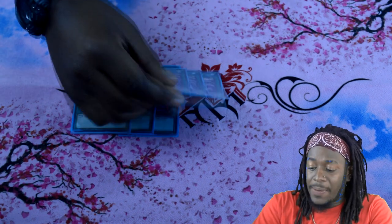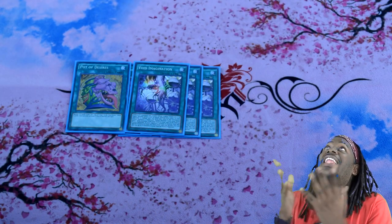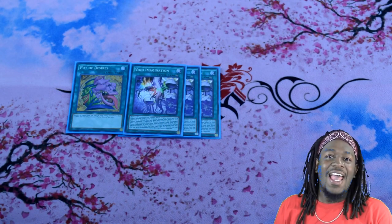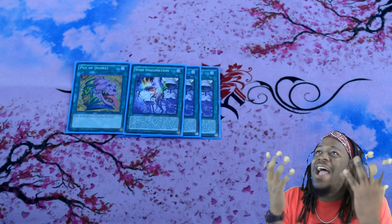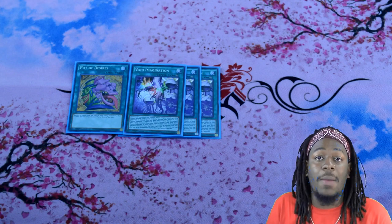Next is three copies of Void Imagination. This card allows you to Fusion Summon Infernoid Tiara, a really good card for this deck because Tiara is extremely powerful. A card that can search Void Imagination is three copies of Void Vanishment — by discarding a card, you can add one Void card from your deck to your hand.